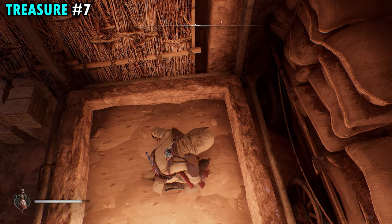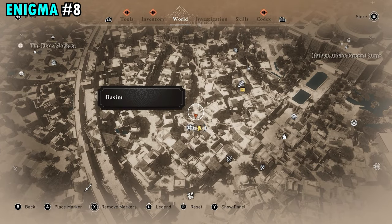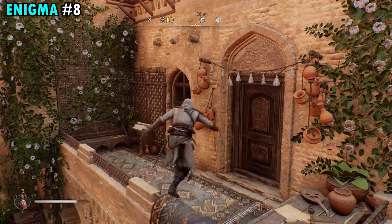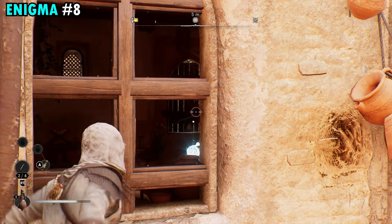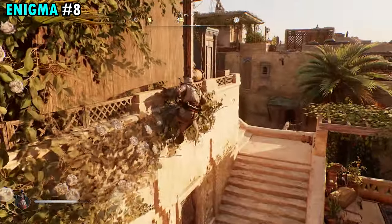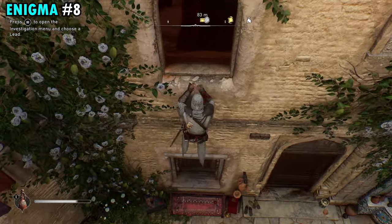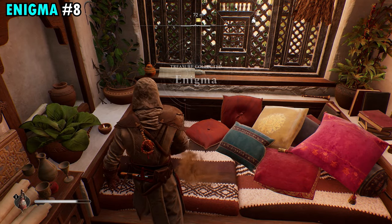Enigma number eight is going to be found on the southwestern side of the Round City in this little cluster of buildings. Make your way to this little courtyard area, climb up on top of the balcony, and look in the window. In the far back side there's a barricade blocking a window — hit that with a throwing knife to open it up. Then climb up on top of the roof, make your way to the other side carefully, drop over the ledge, and drop down to the window to climb inside. Run all the way to the back corner where you find the pillows and the scroll is going to be right there on the little bed.